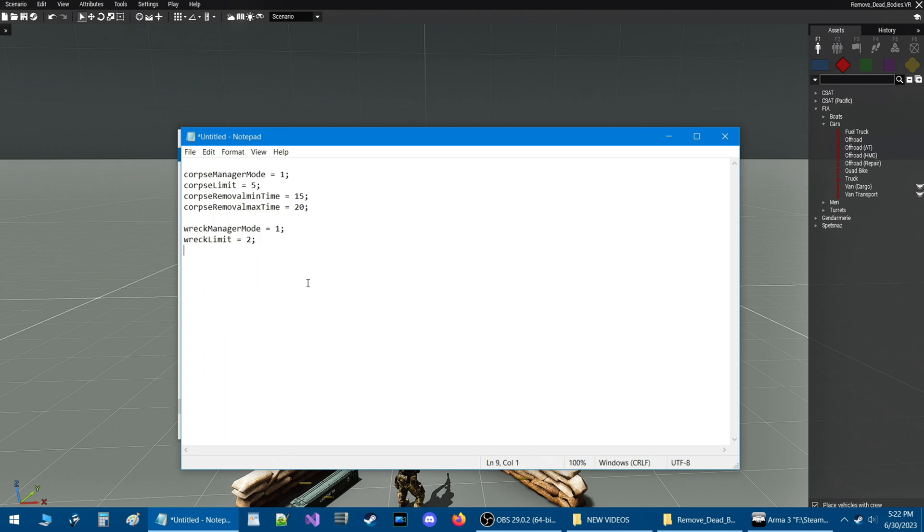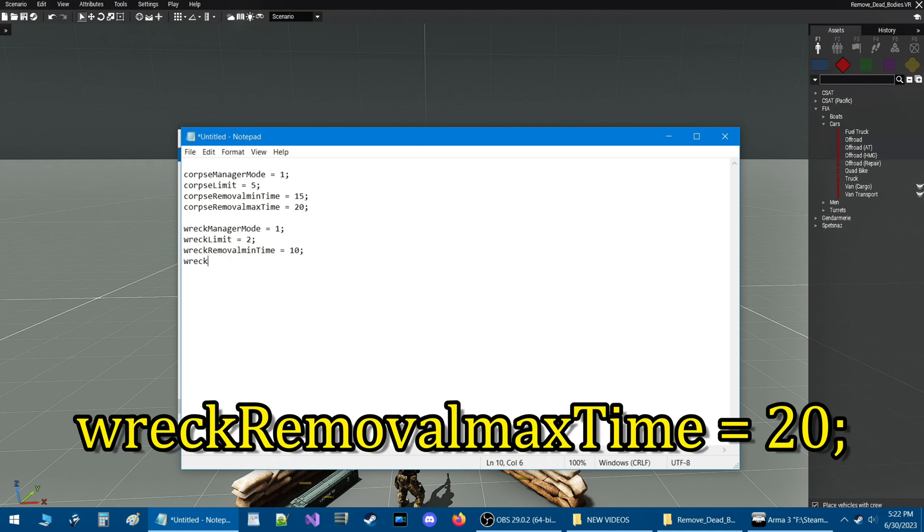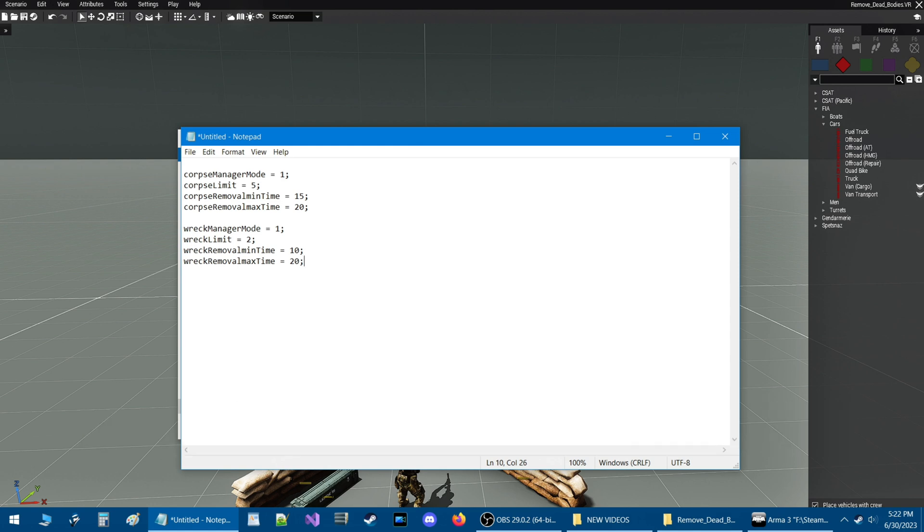So we have that set. Go down one line and we're going to put recRemovalMinTime = 10; — 10 seconds. Go down one line again and put recRemovalMaxTime = 20; — then go down two lines. Wreck removal minimum time is set for 10 seconds. Obviously you can make it a lot longer for the sake of your mission and immersion. This is just for demonstration purposes so we can see it live.